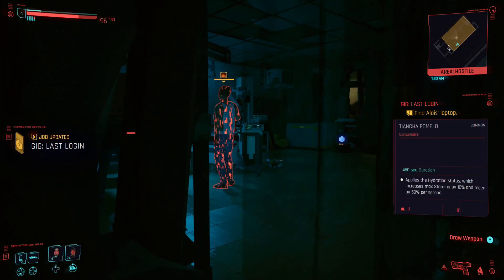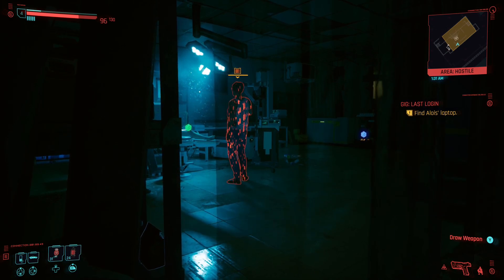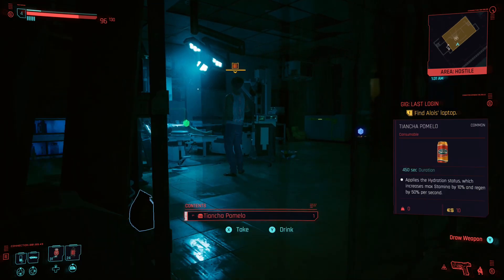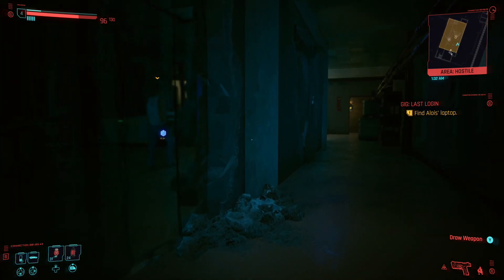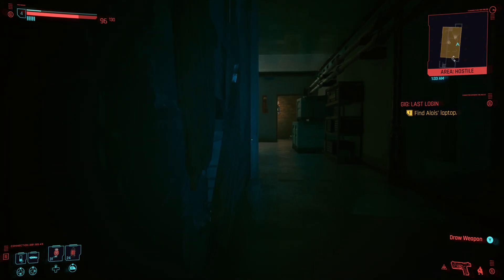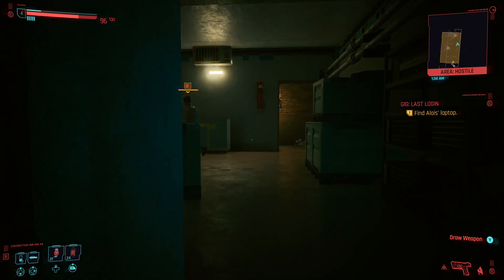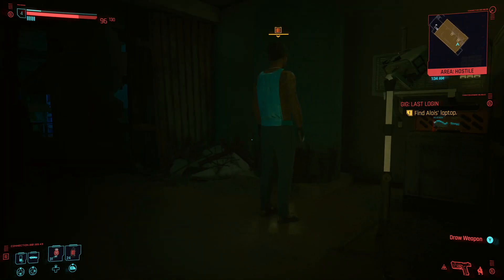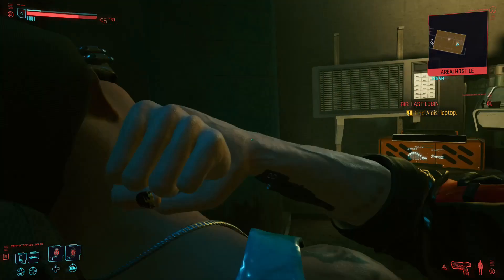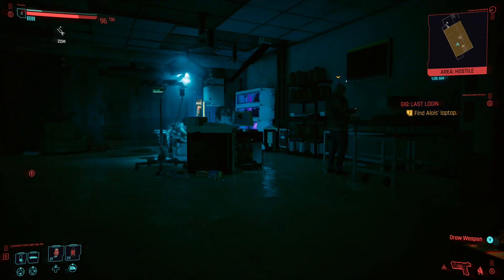I didn't even realize I was walking into a quest the first time I did this. Now, these guys are going to chat, so we'll wait. Now that's finished, they're going to go their own routes, and we're going to follow this guy. Hiding in the shadows like a ninja. Now, gently creep round, get right up behind him, and Agent 47 is us. Now we go for his partner, nice little sneaky-sneaky.